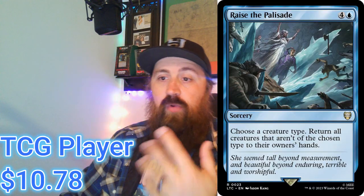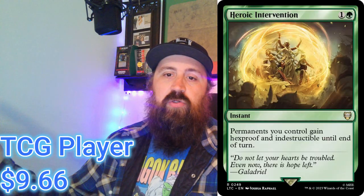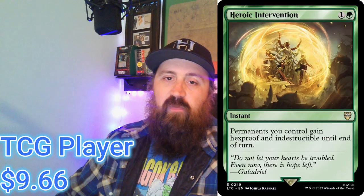Moving on to the next one, which is Elven Council — this is where you have Galadriel, Elven Queen, and it's more of a Green-Blue elf deck. The two cards of real value here are Raise the Palisade, which costs four and a Blue. Choose a creature type and return all creatures that aren't of the chosen type to their owner's hand — so you obviously choose elves and bounce everything that isn't an elf. And then a classic: Heroic Intervention. Swansong is also in this deck, but I chose Heroic Intervention because it's just a good card — permanents you control gain Hexproof and Indestructible until end of turn, costing one and a Green. It has far more scenarios where you'd want it over Swansong.